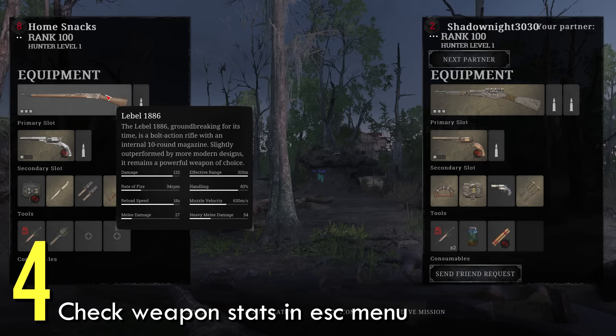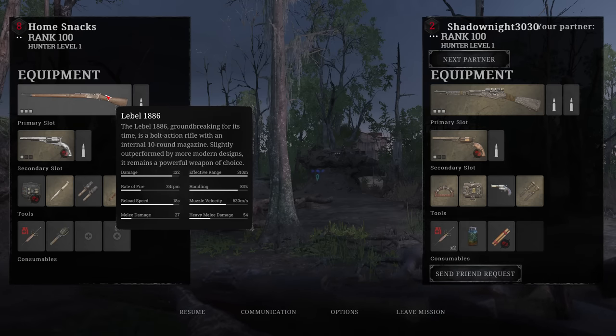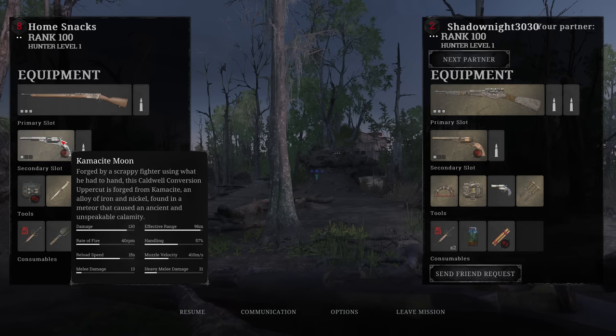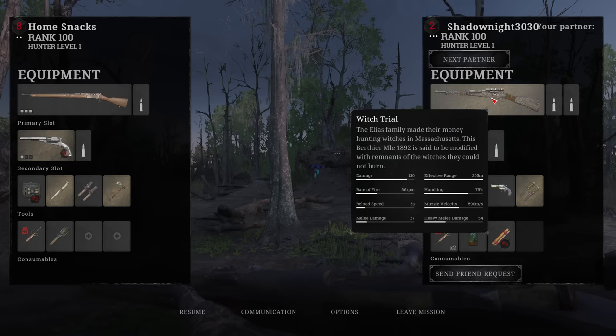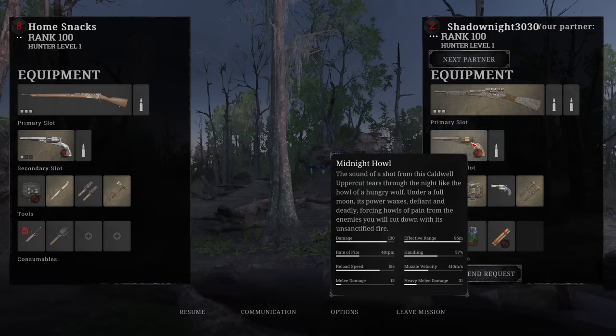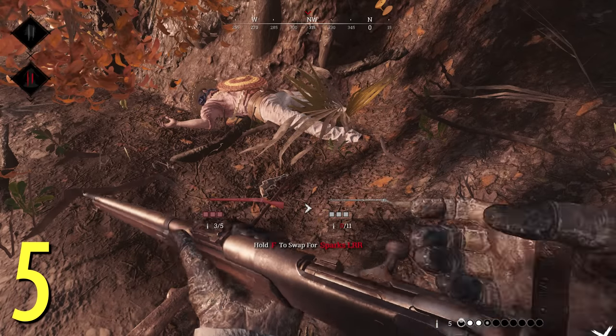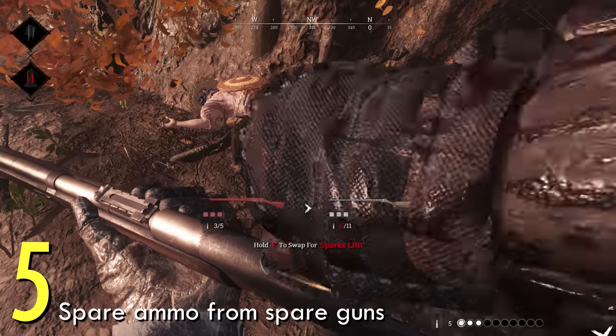Number four: you can see weapon stats if you hit Escape. There you'll see what your partners are carrying and the stats for your own weapon. This is great if you are trying new weapons out or still learning the game. Stats like damage and muzzle velocity are readily available.